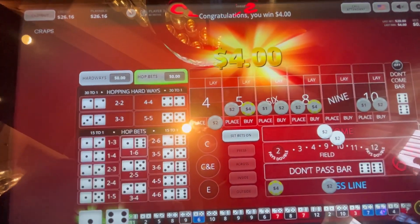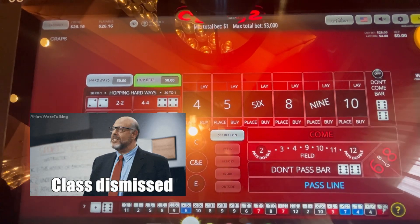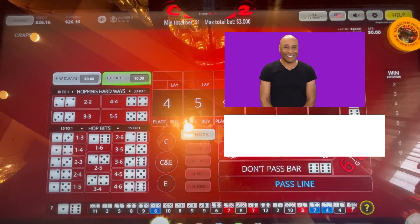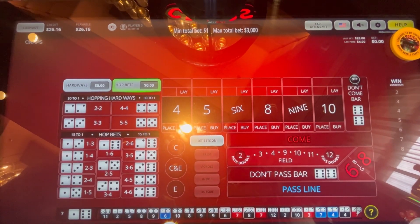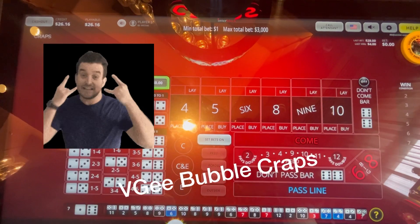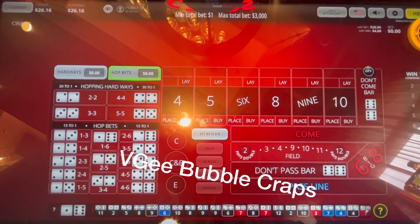Seven out — sabbing away. I want to thank you so much for choosing VG Bubble Crafts. Please smash that like and subscribe button. We did a little bit of comebacking, but not enough. Guys, it goes in ebbs and flows — you see me win three, four hundred, you see me lose a hundred. Thanks for watching, we'll see you soon. Bye-bye.